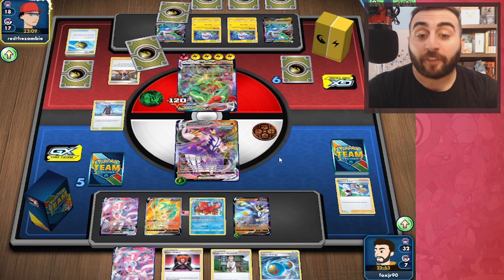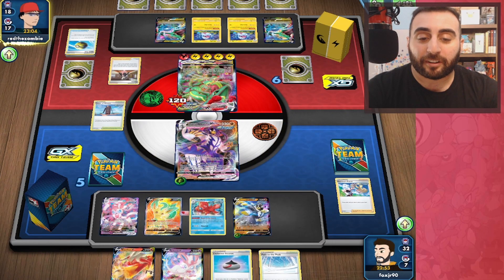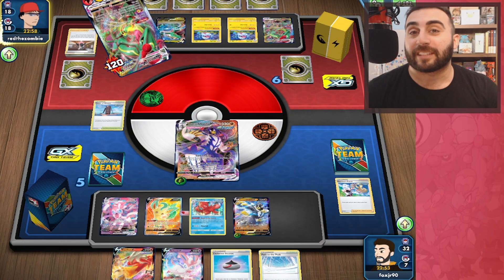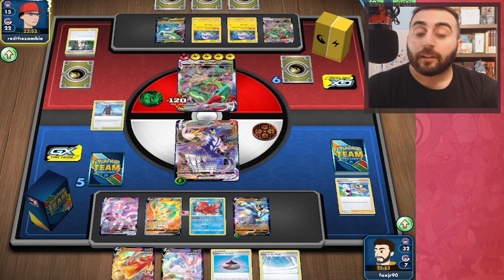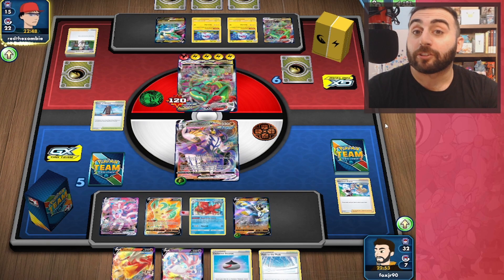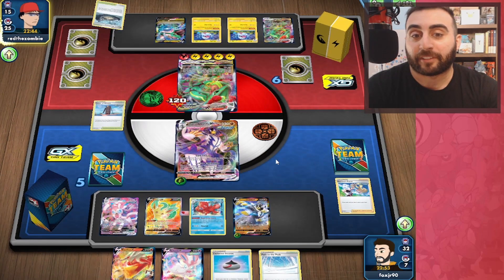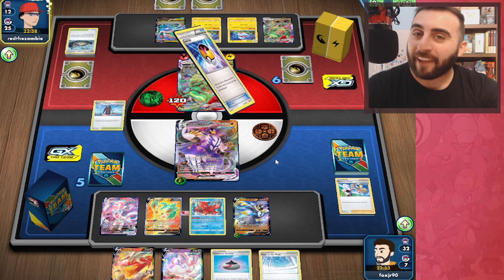So they do Marnie — that's fine. I would like to see an Evolution Incense. So perfect — now we can Rapid Strike Search for the Rapid Strike Energy and then Evolution Incense for the VMAX, then take out both of their Flaaffy. So we're in pretty good position to do that. After that, they're not going to be able to hit us for any serious damage with Max Burst, and they are running through their deck at a pretty fast pace, so they better start making some moves.